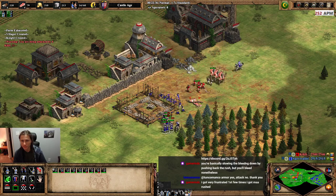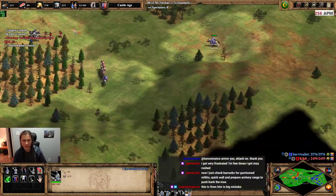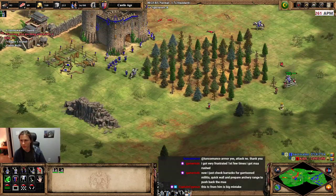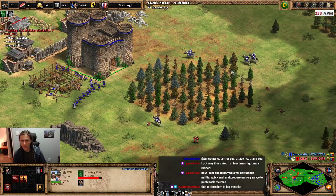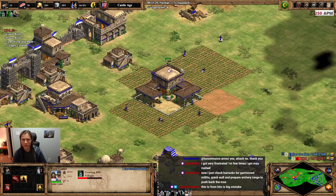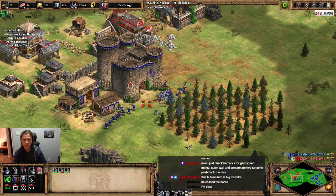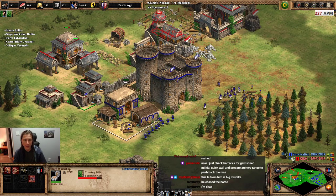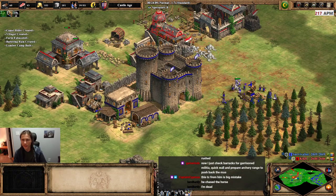I thought that was a castle but it's actually a TC. Oh, he's got camels! This is all gonna be down to the micro. He has extra pierce though. The reason I wanted a castle forward is because that will support my battering rams. Another side effect of that castle is that I can build janissaries from it. And janissaries kill mangonels, which is mainly what's gonna be killing your rams. So if you have the option to make janissaries, then you're in a good spot.